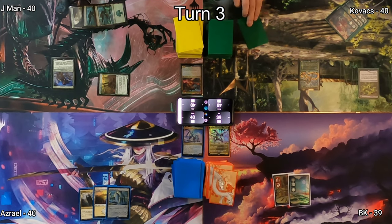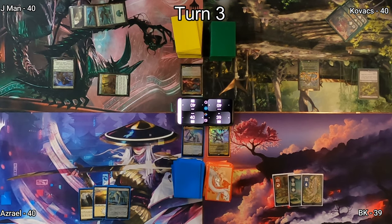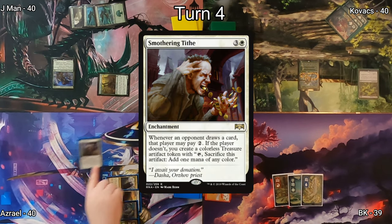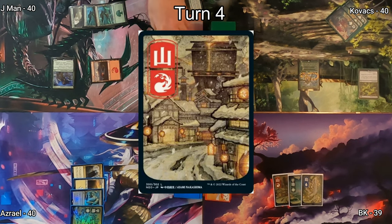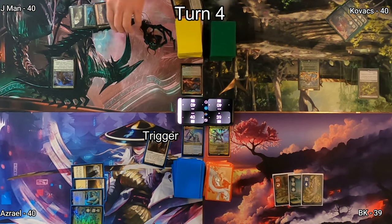I play an Island and pass to Azrael who plays Plains and then starts making it rain with Smothering Tithe — he'll get a bunch of Treasures whenever people draw unless they pay two. On his end step, J-Man sacs Steve and gets a Mountain onto the battlefield tapped.